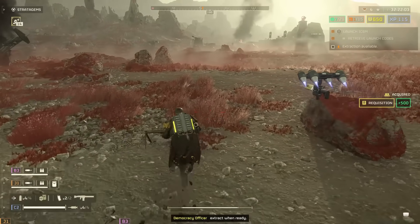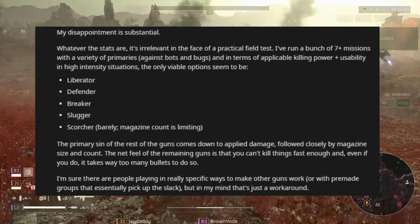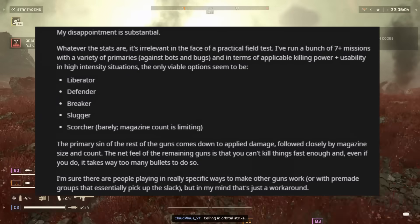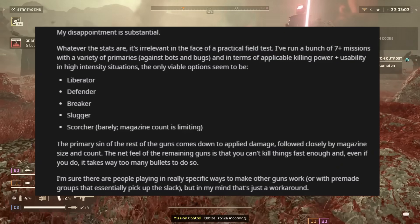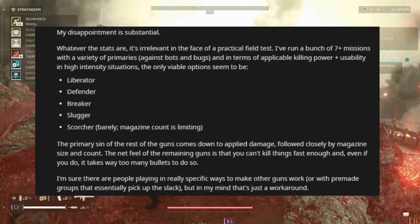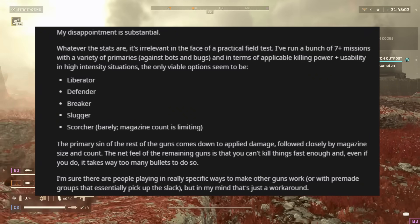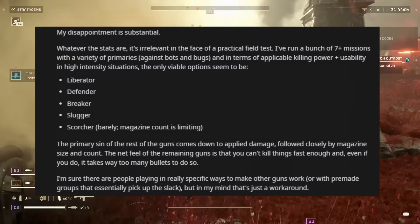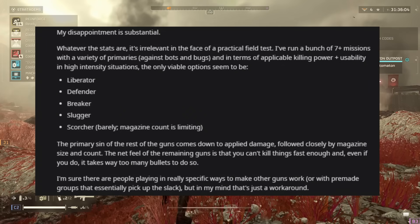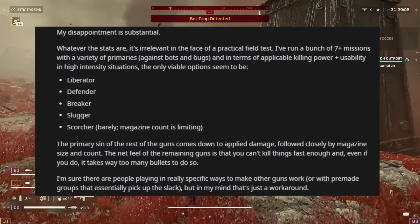The post states: 'My disappointment is substantial. Whatever the stats are, it's irrelevant. In the face of a practical field test, I've run a bunch of difficulty-7 missions with a variety of primaries against bots and bugs. In terms of applicable killing power plus usability in high-intensity situations, the only viable option seems to be the Liberator, Defender, Breaker, Slugger, and Scorcher — and even then the Scorcher is barely usable due to its magazine count being limited. The primary sin of the rest of the guns comes down to the applied damage, followed closely by magazine size and count. The net feel of the remaining guns is that you can't kill things fast enough, and even if you do, it takes way too many bullets to do so. I'm sure there are people playing with really specific ways to make other guns work, or with pre-made groups that pick up the slack, but in my mind that's just a workaround.'